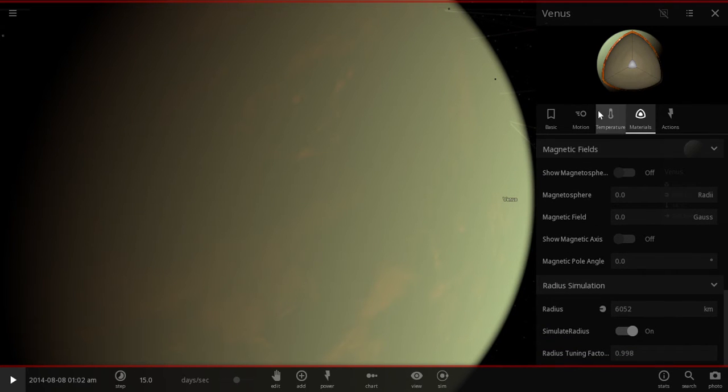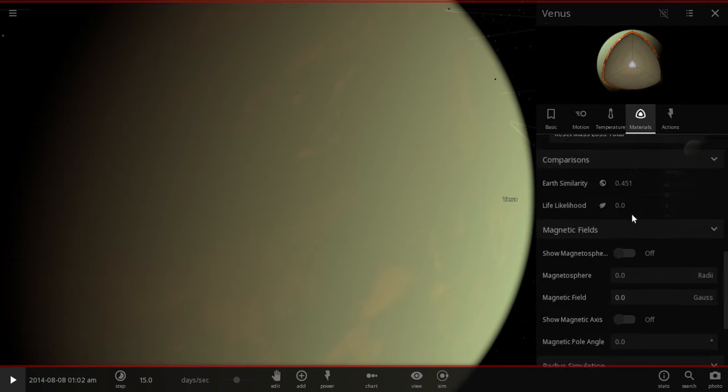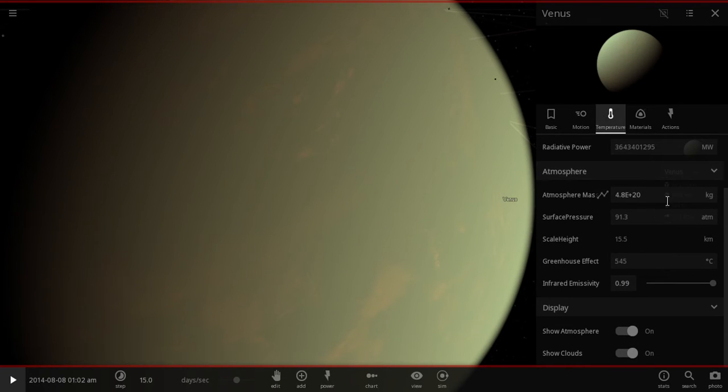Let's see, where would we do that? Surface temperature, materials... where's the atmosphere thing? Ah, here we go. Temperature, atmosphere mass. So let's just say we reduce that by flinging asteroids around it, and let's slowly lower this down. Earth is at a magnitude of 18 and Venus is at 20, which means Venus has something like 100 times more of an atmosphere than Earth.